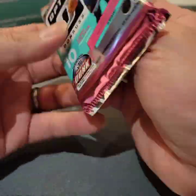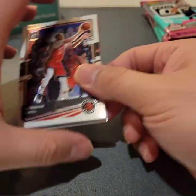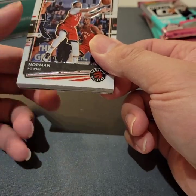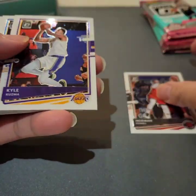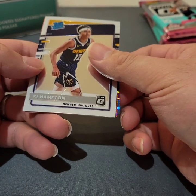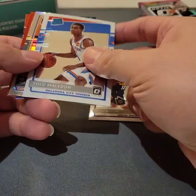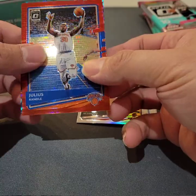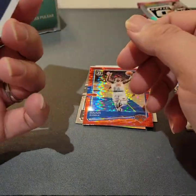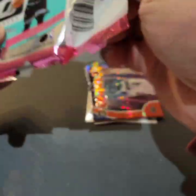It doesn't guarantee an auto, but it does have an auto if you're lucky. Hopefully I can get one. I guess the best card you can pull from this kind of box would be a gold Pulsar on one of the hottest rookies, like LaMelo or Anthony Edwards or Tyrese Haliburton or Maxey. I got a red Pulsar. It says two hollow prisms and eight exclusive prisms, so I'm assuming you get two like red or blue Pulsar. The gold Pulsar is not guaranteed. I wish it would be a Steph Curry.